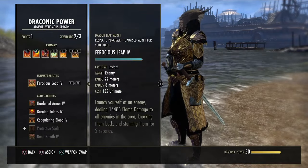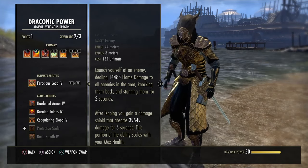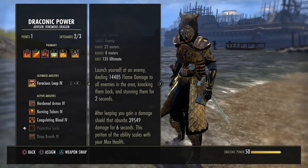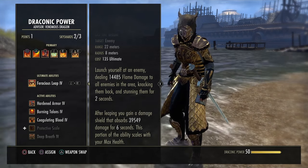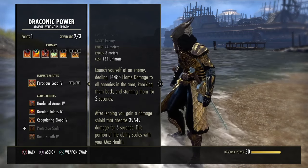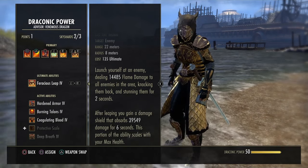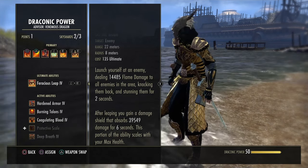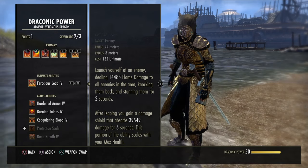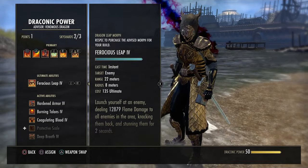Ferocious Leap: you leap at the target, deal flame damage, and get a really strong damage shield. This is the best ultimate you can run on a DK solo-wise most of the time. The other morph, Take Flight, is nice but not as strong. You always want Ferocious Leap because it does flame damage — both Mag and Stam DKs always have flame damage. People take more damage because of Vampire Stage 3, so you always do more damage with flame, and on top of that you get a damage shield for using it.